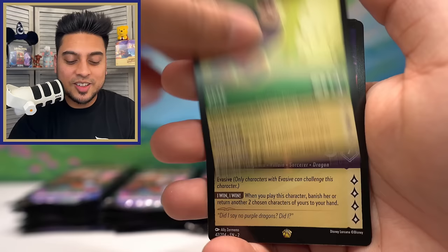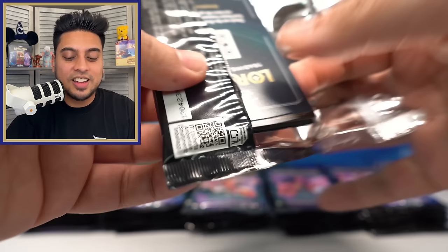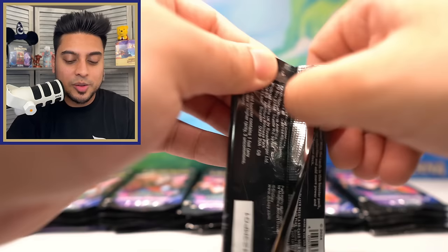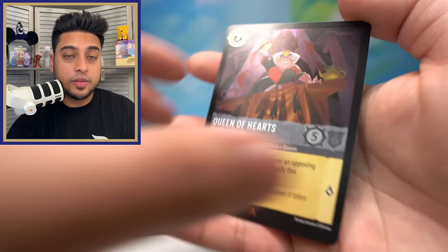Pete Bad Guy, Madame Mim Purple Dragon — we have foils and regulars of this now, very nice — and The Queen foil. Good pack right there. But I thought that was an enchanted — I thought I saw the edge and it just was a different card. I'm sorry for letting you guys down. Maybe we can still pull it, we still have a lot more packs. I'm starting to think maybe we won't — I'm losing a little bit of confidence. We've had such a good opening today with so many legendaries and foil legendaries.